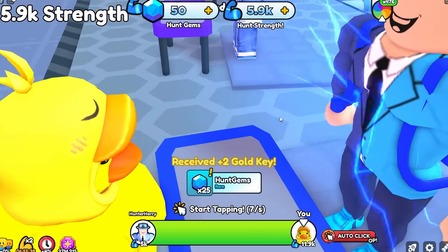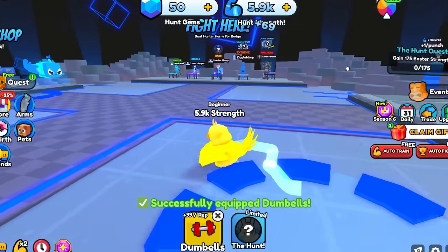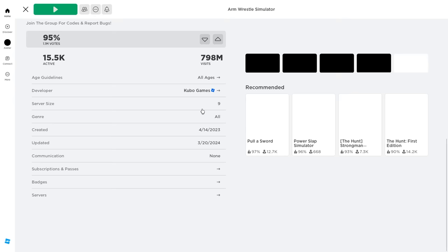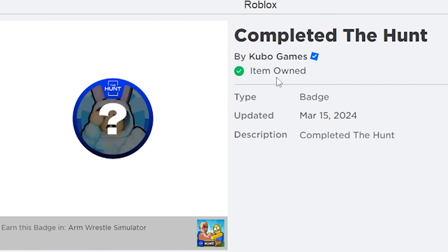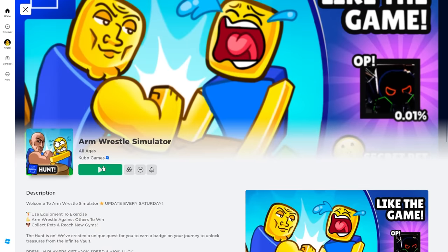We do have an OP auto clicker, and because this account did have a game pass, we will have more strength than needed. But trust me, it is super easy to be able to beat these bosses — as long as you can click a few times per second, you will be able to beat them, no problem. And even if you can't, you can go over here and train more strength because it's super easy. Did we get the badge for beating the boss? Let's check — item owned, there we go, we do have the Hunt Badge, and again, that is from the second way of obtaining it.